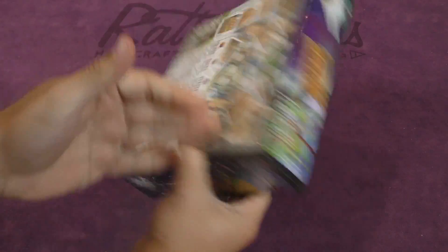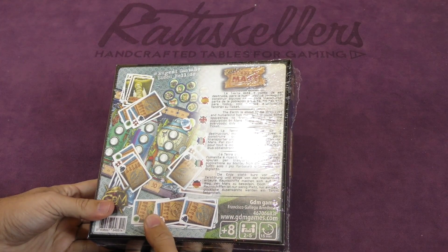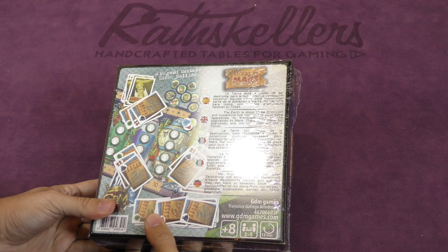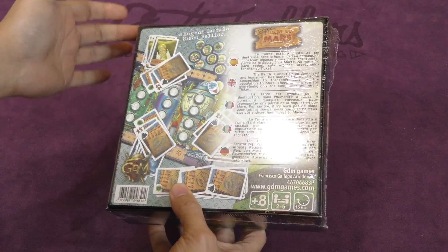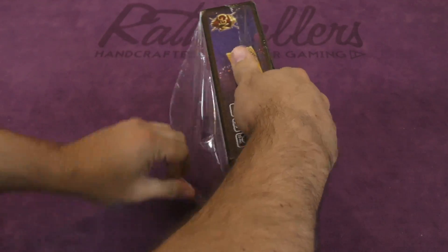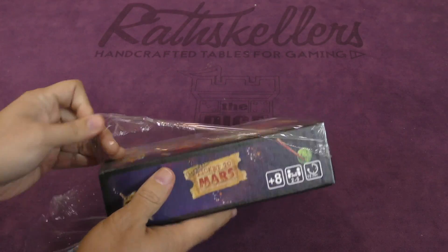It's upside down! So, the theme is that Earth is about to be destroyed. Humankind has managed to build some spaceships to get off and go to Mars. Looks like largely a card game. I like that. And it says 15 minutes right there — that seems kinda short.